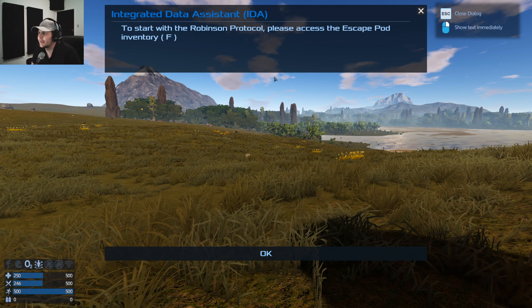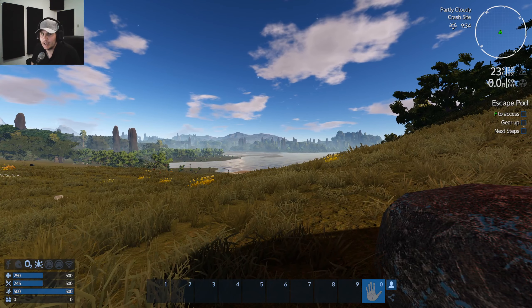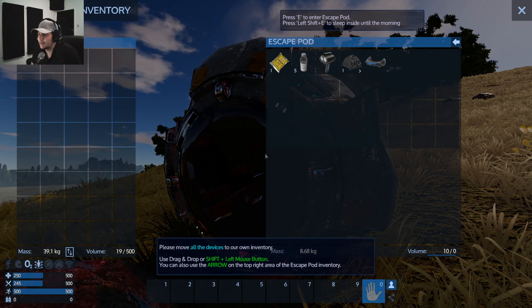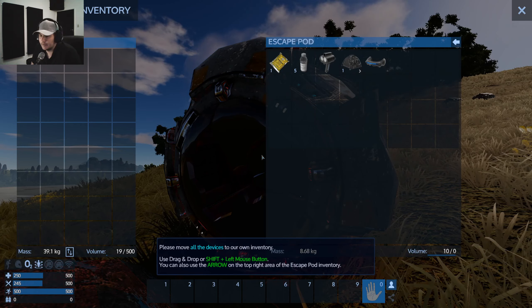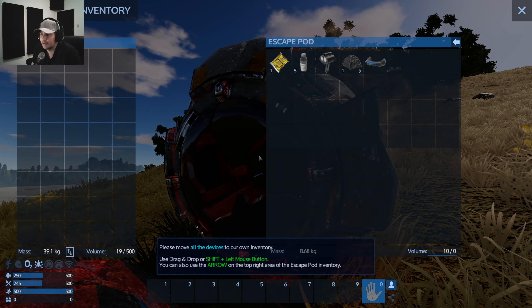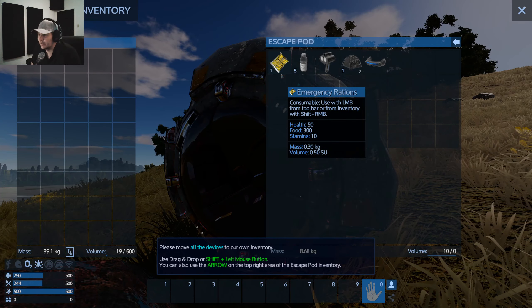Start of the Robinson Protocol — please access escape pod inventory. I changed my settings a bit because my interact key is E not F, and my control panel key is F not P, just to avoid playing the clarinet on a keyboard to get everywhere.